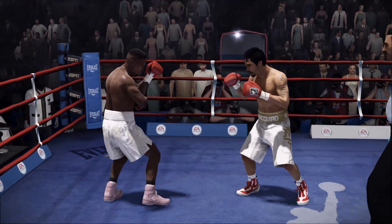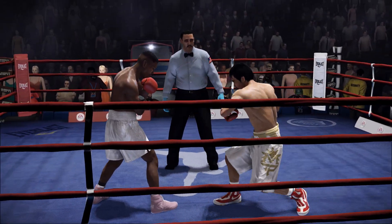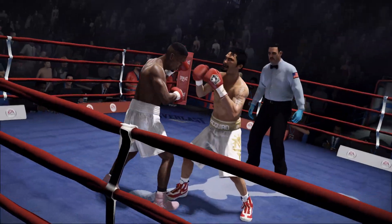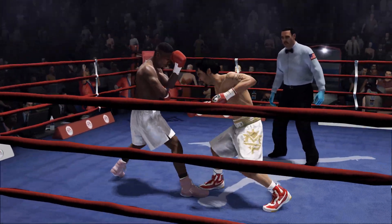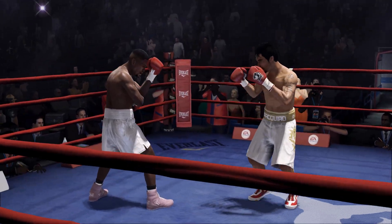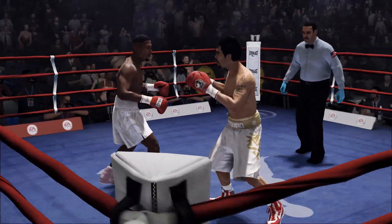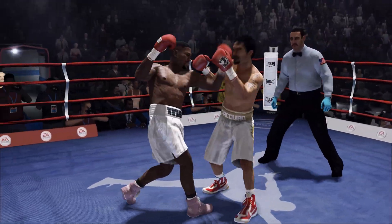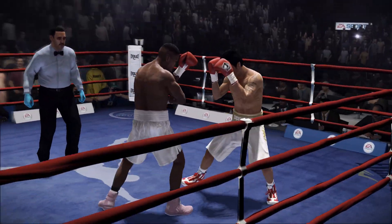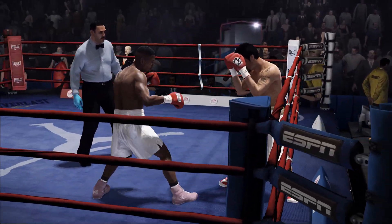And he's holding. He digs in with the left hand to the body, tucks those elbows in, blocks the body shot. What a whiff by Manny Pacquiao. Good smooth work by Pernell Whittaker — that's classic counterpunching. What he did was he pulled that right shoulder back, just pulled it back, gave him the left shoulder, and then gave him the right hand.